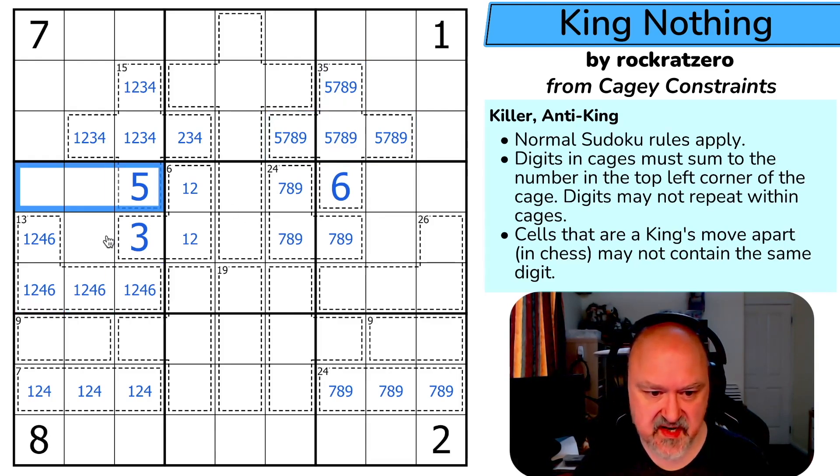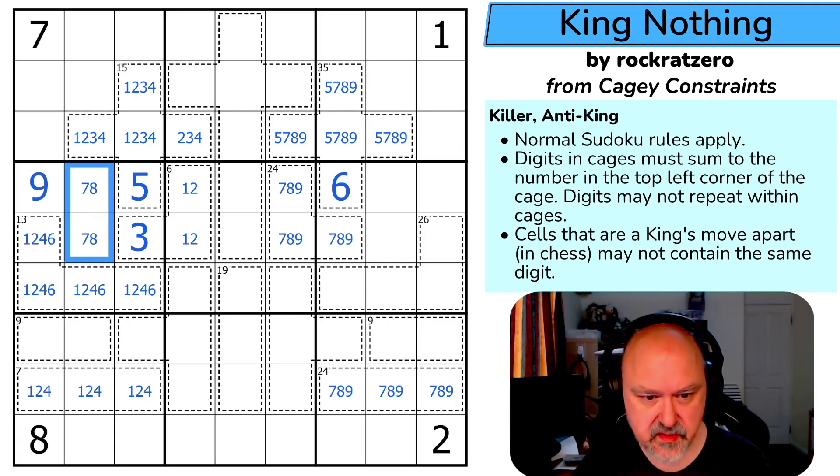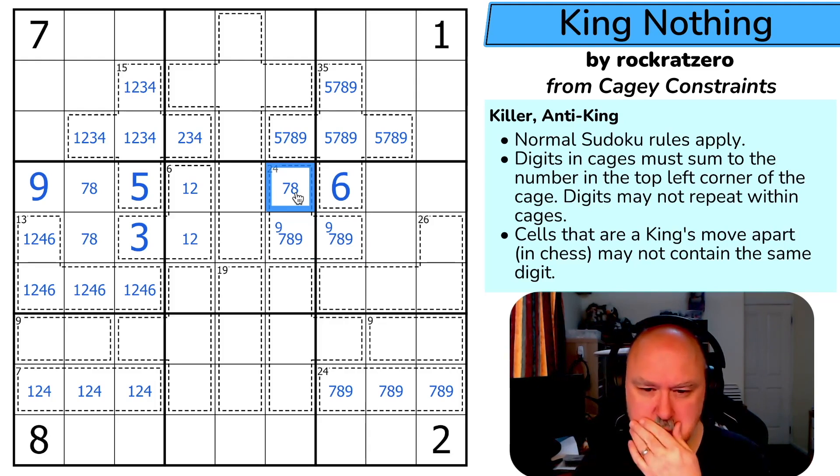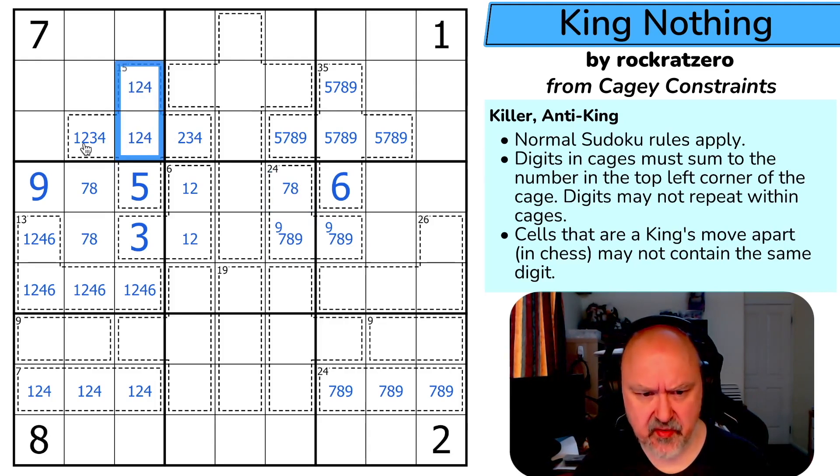This region is now one, two, three, four, five, six. This is a seven, eight, nine triple. There's no eight or seven there — that's the nine. I can eliminate nine from those cells. Nine is in one of those two. That's a seven-eight pair. There's no three in either of those, so three is in one of those two. There's no two here. That is a one, two, four triple — so that's the six.